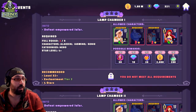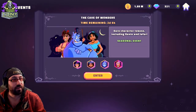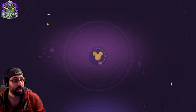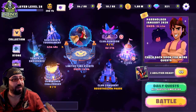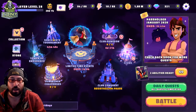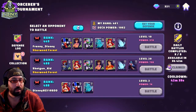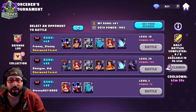Stars don't necessarily increase your power that greatly — they just gate you into content. This game is very gear-dependent. Every time you gear up a character, they gain a lot. Gear has significant value and adds a lot to your characters. The game modes are straightforward. Sorcerer's Tournament is your standard PvE ladder where you're fighting other players. You get five attempts a day.